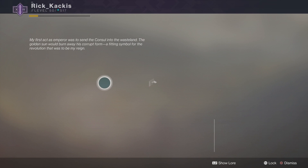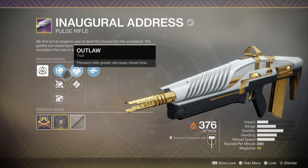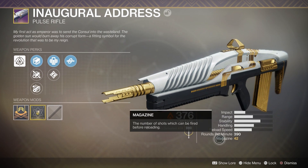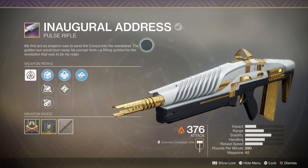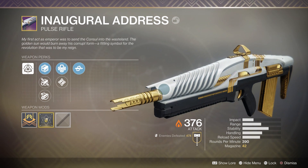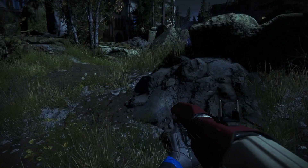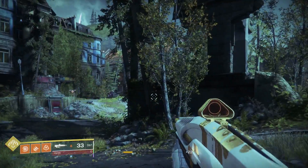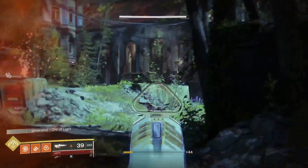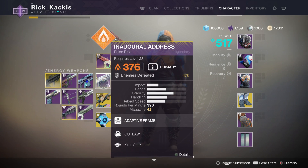That works great when pairing with an energy weapon like the Inaugural Address. This thing is the PvP bee's knees right now — Kill Clip and Outlaw. It doesn't have as many perks as newer guns, so a 390 RPM pulse with those perks plus more extras would be better, but the guaranteed roll on this is such a wombo combo and the stats are very good. In PvP it's just an easy three-round burst — see an enemy, one-two-three, they're dead, reload fast with Outlaw. It does 41 damage per headshot and once Kill Clip is going it's a very fantastic weapon.